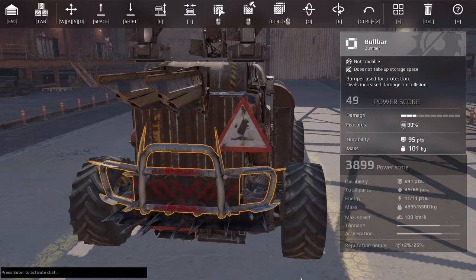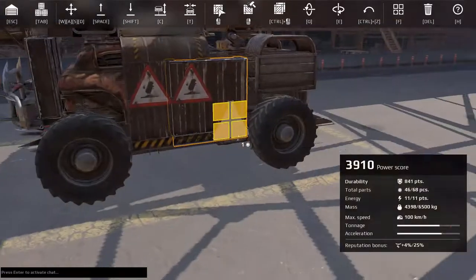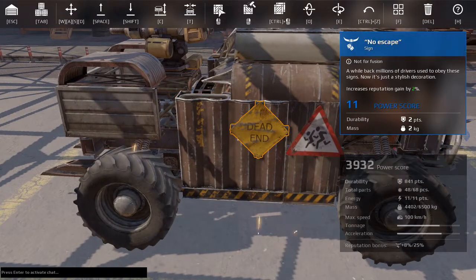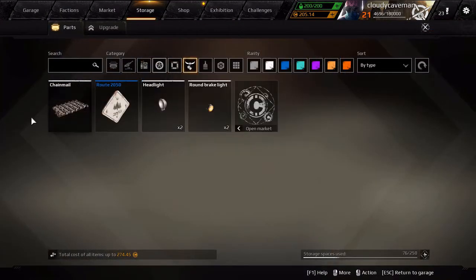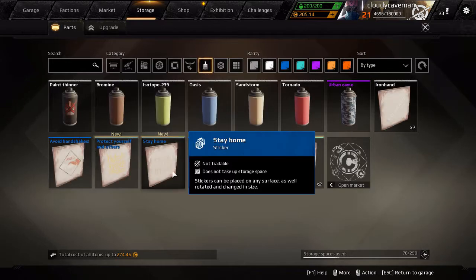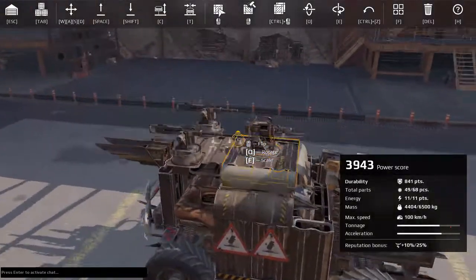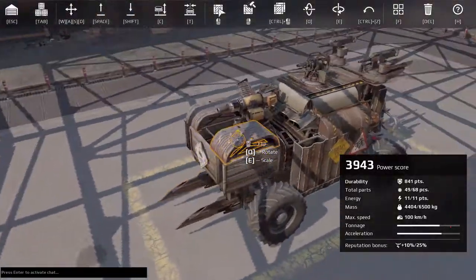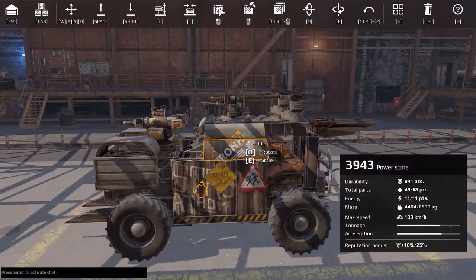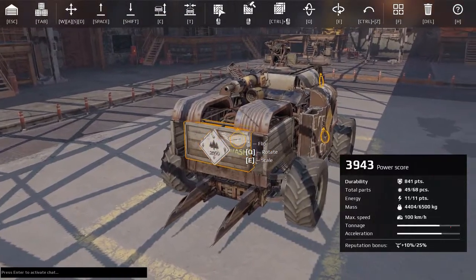Signs still count as parts, but stickers — you can put as many as you want and it will not affect anything. It doesn't give you points, it doesn't add points, it doesn't affect total parts or take down the speed — it literally has no effect. Painting also does nothing. The coronavirus is happening right now so those of you playing in the future might not have these stickers, but: stay at home, wash your hands, social distance — I like the Iron Hand one. Protect yourself and others, avoid handshakes — kind of funny stickers to put on.